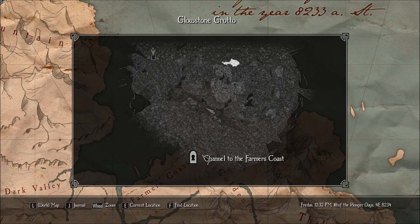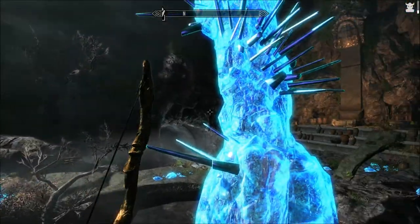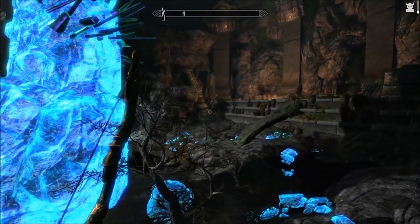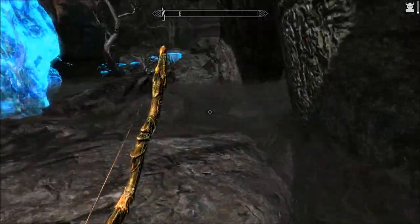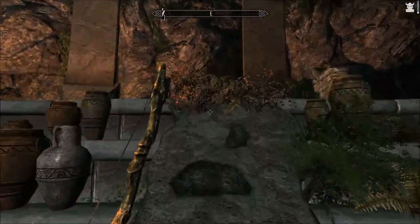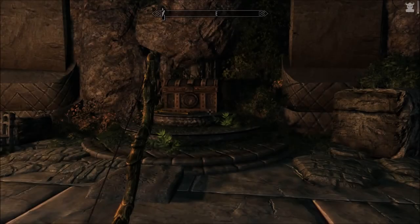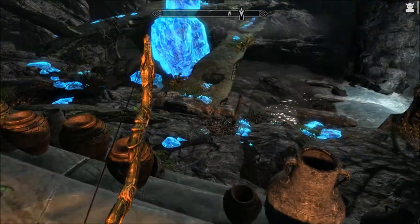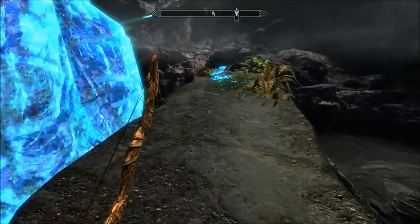Yeah, I remember this — we couldn't get up the water. Farmer's Coast also to the north. I think we need to be up there to get... what the hell. Let me go look, because it looks like there's two ways out. But there's no door here. It's actually this north. I think we dropped down from above or something. And then there's that way which we can actually get to.